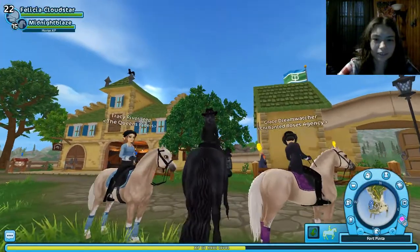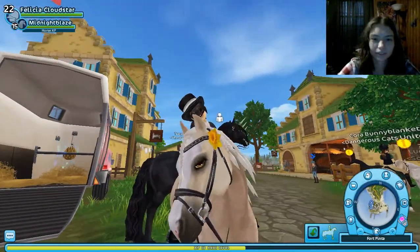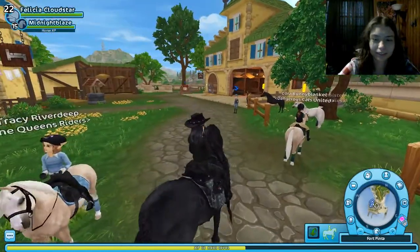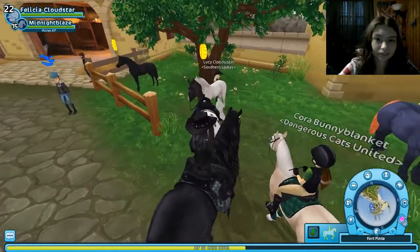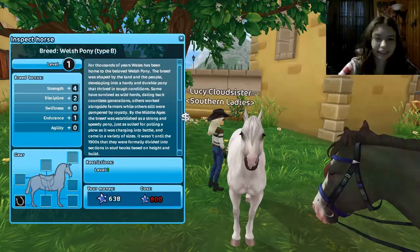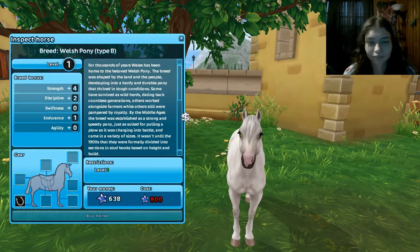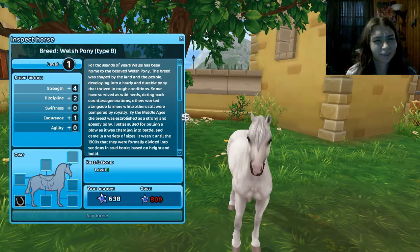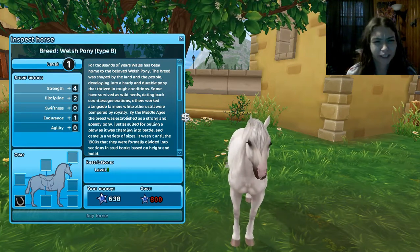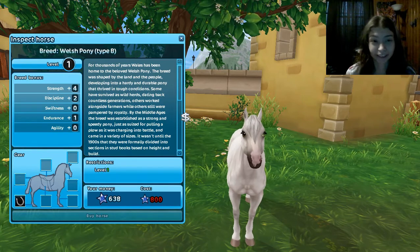These are the new ones. They also have a new little head spider decoration. This is the one that's at Fort Penta — it's a white one. It says 'Wosh Pony Type B' — is that supposed to be there or not?